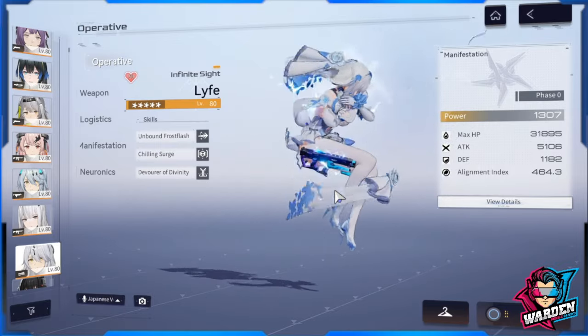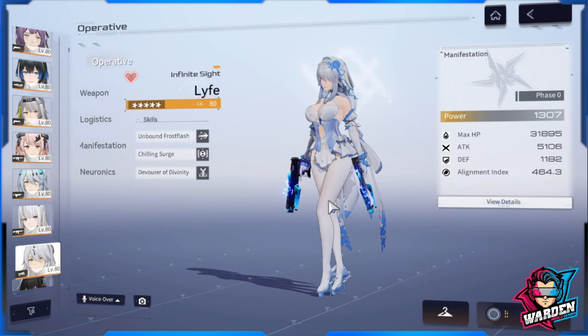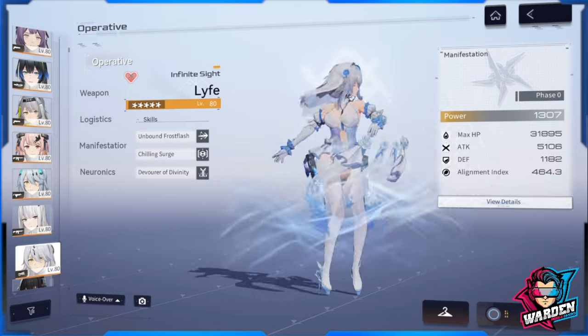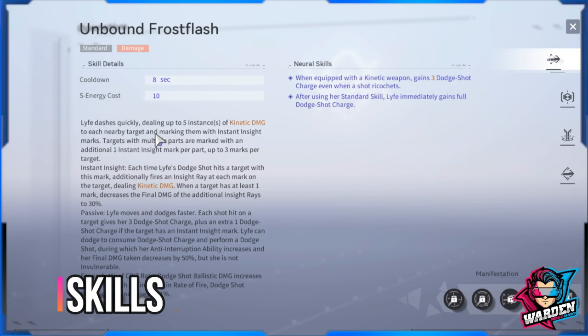You'll have to do a series of moves to deal the most damage. She does a lot of burst damage — tremendous burst damage — with her dodge shot. That is her bread and butter. We'll go through each step of the way. Without further ado, let's proceed to her skills and look at how she deals her damage and how her kit evolves.